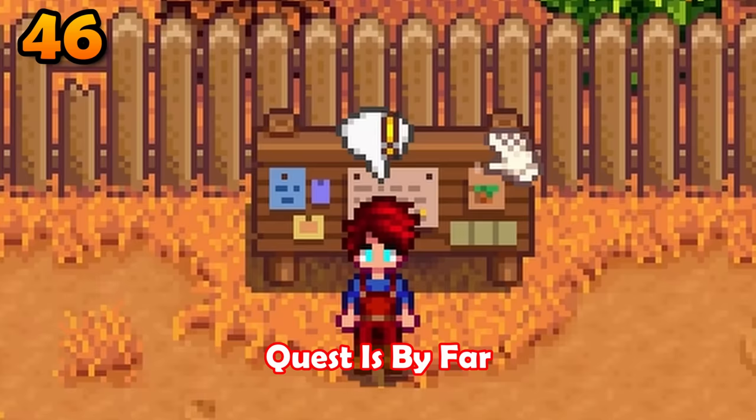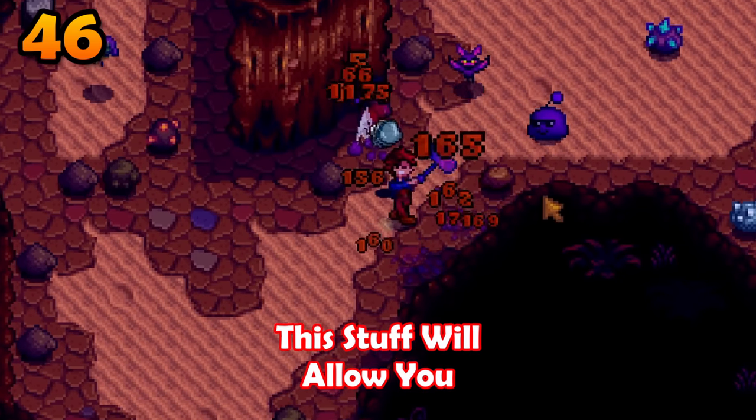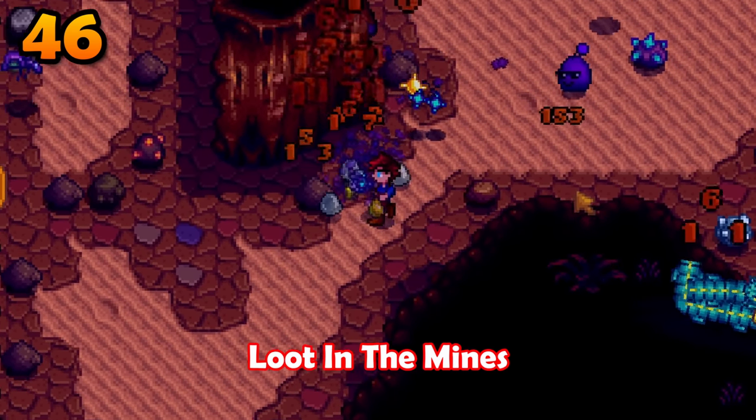The prismatic jelly quest is by far one of the most important in this game. The reward is monster musk, which will allow you to farm and grind loot in the mines.